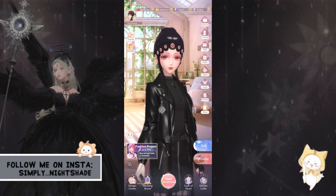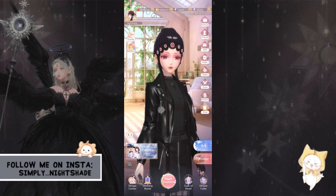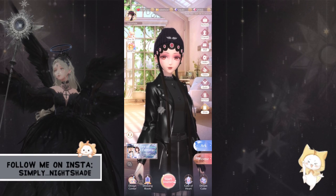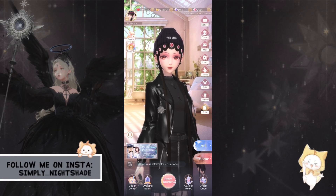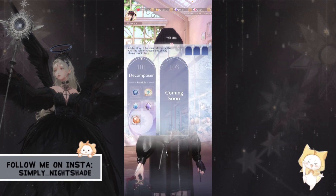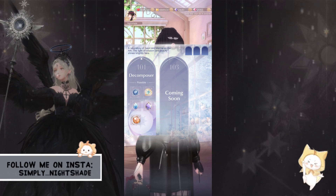Now that we've covered the basics of the outfit, I want to touch on something you guys might not have known — there is a feature coming to the game called Inspiration Redesign. It is not implemented yet and won't be for many more months. This feature will be found under Dreamcube, right next to Decomposer — though the placement may swap.